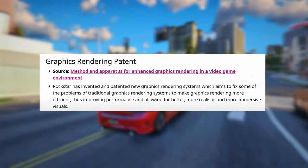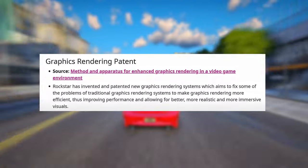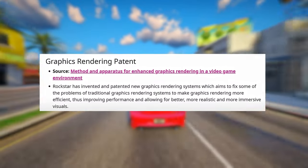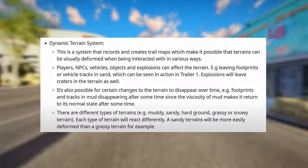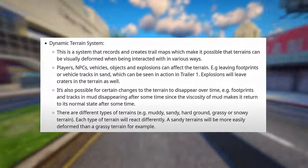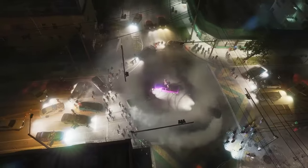Rockstar has invented and patented new graphics rendering systems, which aim to fix some of the problems of traditional graphics rendering systems to make graphics rendering more efficient, thus improving performance and allowing for better, more realistic, and more immersive visuals. Dynamic Terrain System: This is a system that records and creates trail maps, which make it possible that terrains can be visually deformed when being interacted with in various ways. Players, NPCs, vehicles, objects, and explosions can affect the terrain.